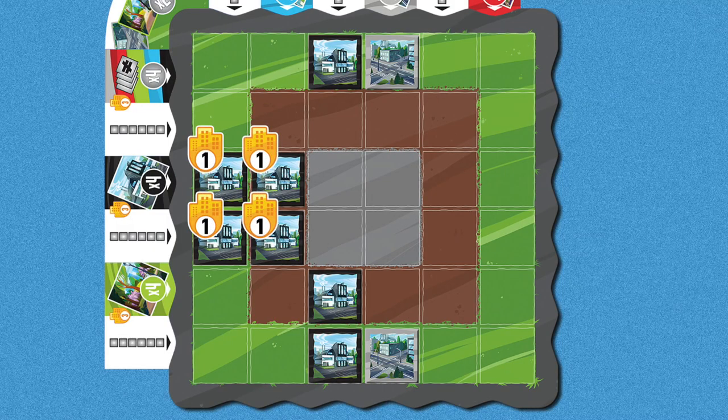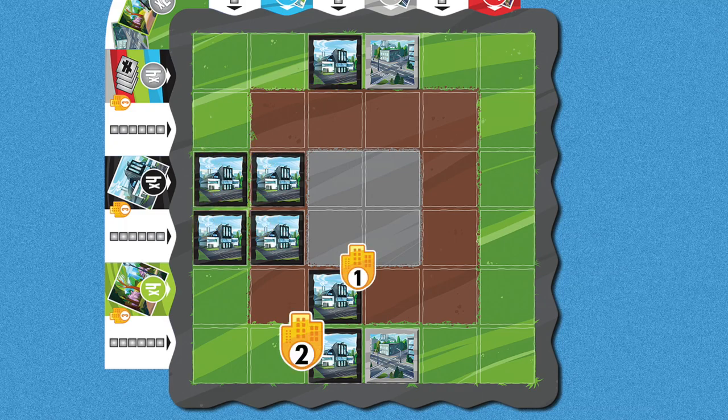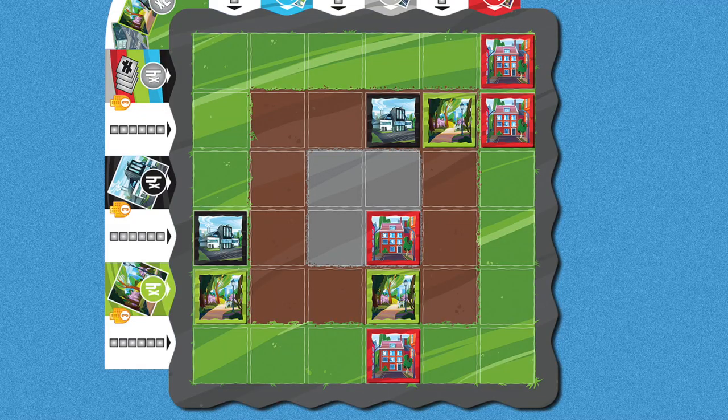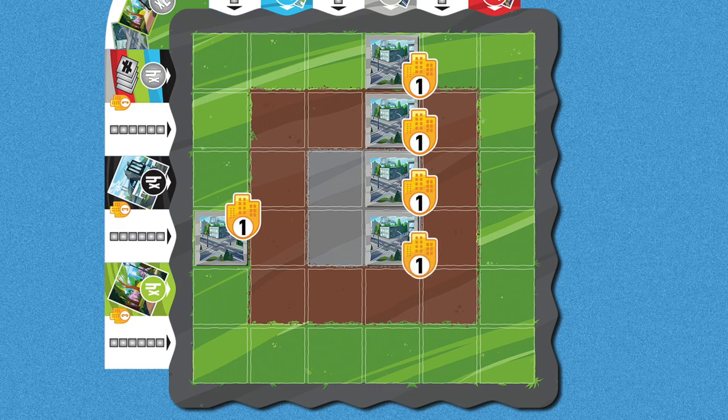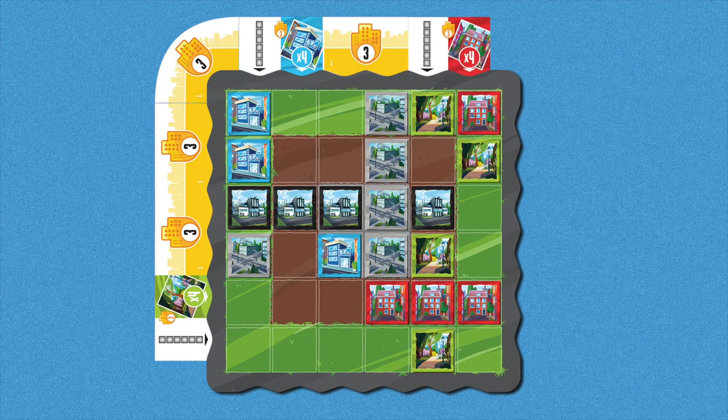Factories score one point if adjacent to any number of other factories or roads, or two points if adjacent to both. Parks score similarly to factories, but instead if they are adjacent to any number of homes or factories, they score one or two points for both. Roads score one point per road that connects to the concrete edge of the board, meaning single roads along the edge of the board will score one point and all others connected to it will score one point as well. Lastly, total up the points shown on all face down bonus tiles.